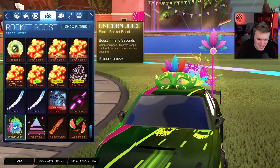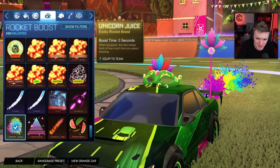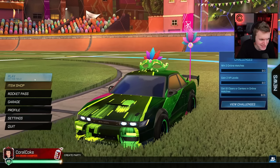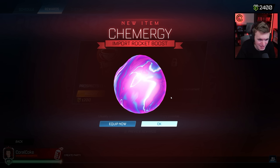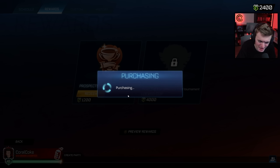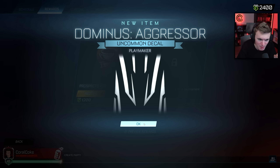Lime Autobahn right off the bat. Let's go. Oh, so it changes the car colors — that's amazing. So all the cars racing are now lime instead of whatever they were before, like multicolored. That is nice.